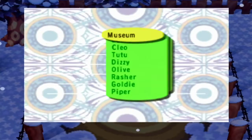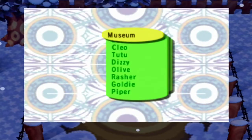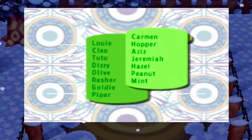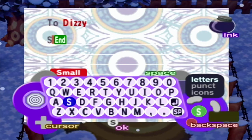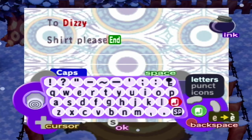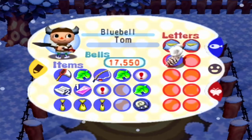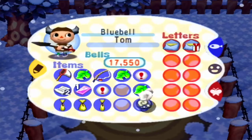Let's write a few museum letters even though I only found one fossil. Let's write it to... Dizzy, let's give Dizzy a letter. There we go. And let's give him a shell — why not, since I'm too lazy to go sell it. Gotta remember to get those sent out.